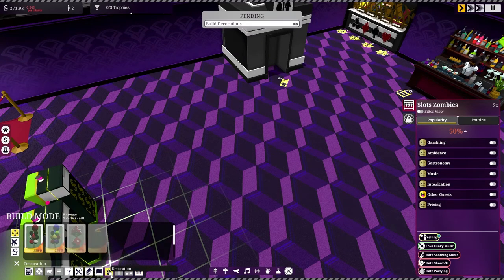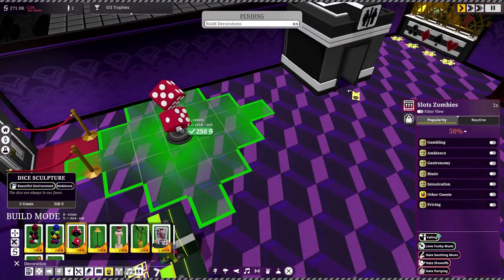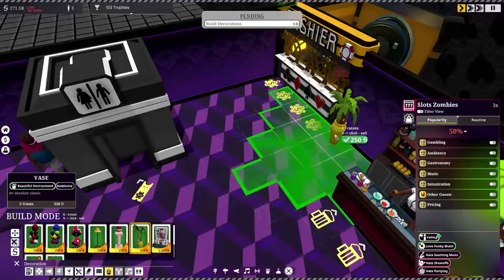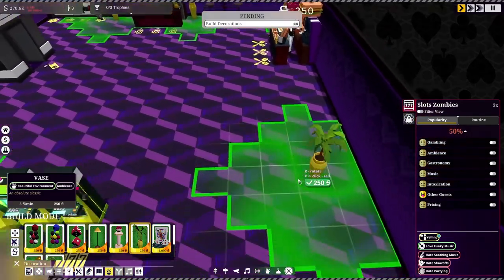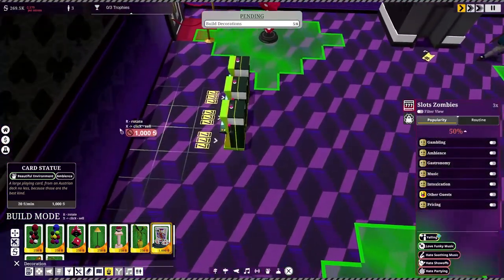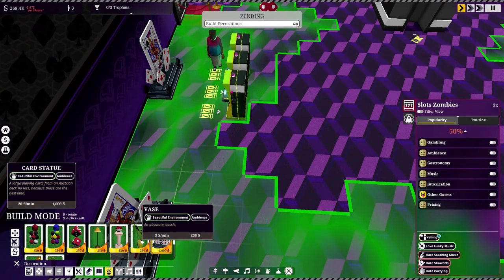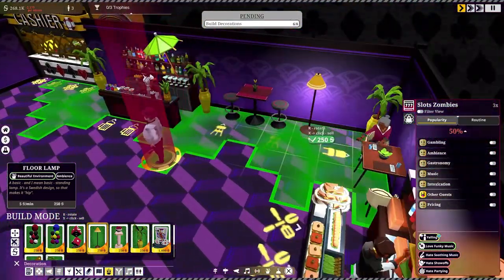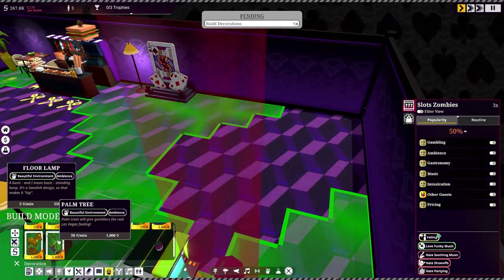Now we need to build decorations — we need eight of them. There's not a ton of options here, which is a shame. Let's build some dice, get a couple of vases around, put a card statue over there, and add one in the back too. We'll put a lamp over here — it's peaceful back here. I just wish there were more decoration options.